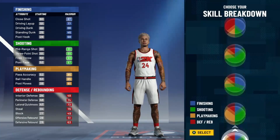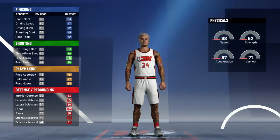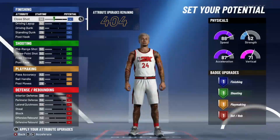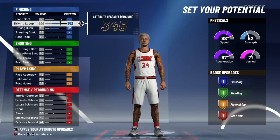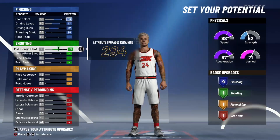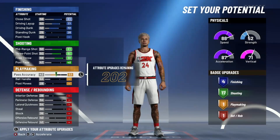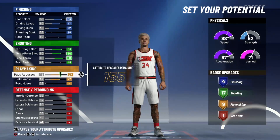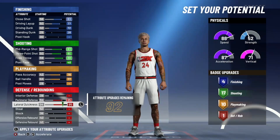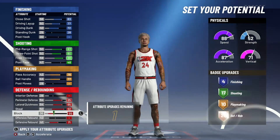Go down to the shooting and defending pie chart - the balanced one right here. For fastest speed, it's gonna have to be a small build. We're gonna get 4 finishing, 17 shooting.